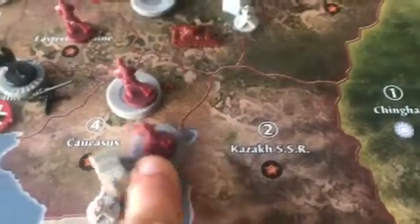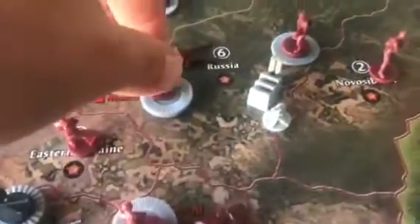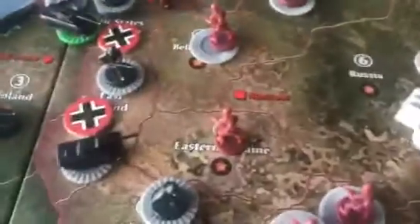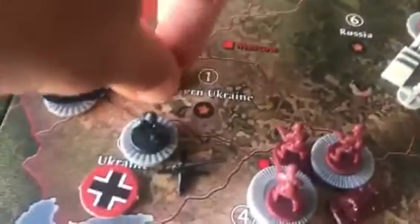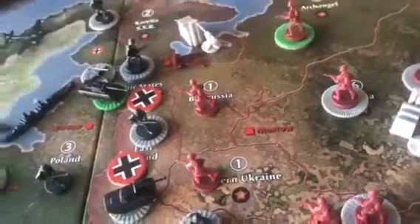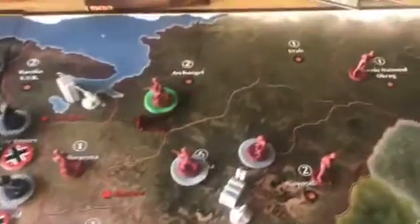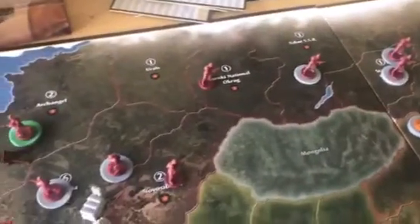Another guy goes to Novosibirsk, and two guys from Novosibirsk go to Moscow. Two guys from Kazakhstan go to Stalingrad. A tank from Moscow goes south to Stalingrad, three men from Moscow go south to Stalingrad, and artillery from Moscow also goes south to Stalingrad. The guy in East Ukraine will also go to Stalingrad. One guy from Belarus goes south to East Ukraine, and another guy stays there. Two men from Archangel go south to Moscow. The Leningrad force — five men and artillery — goes east to Archangel, leaving that factory empty.